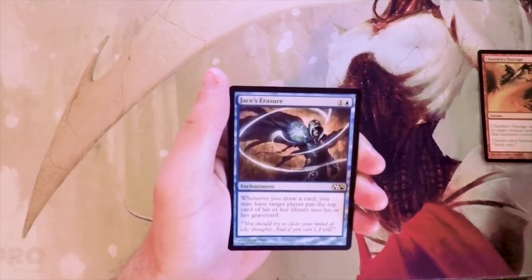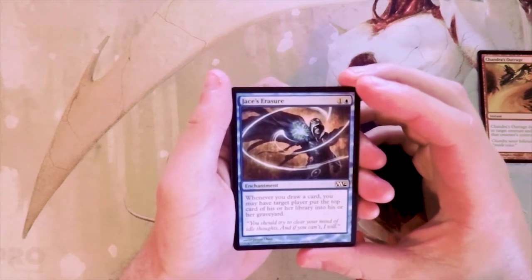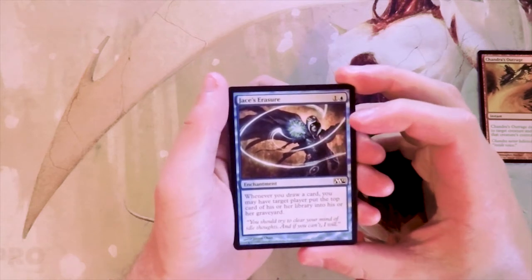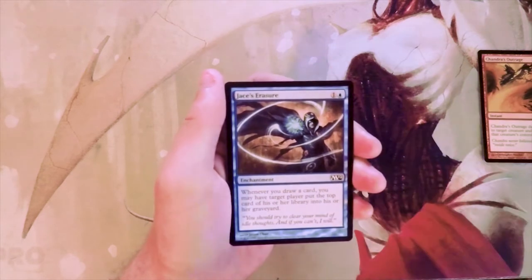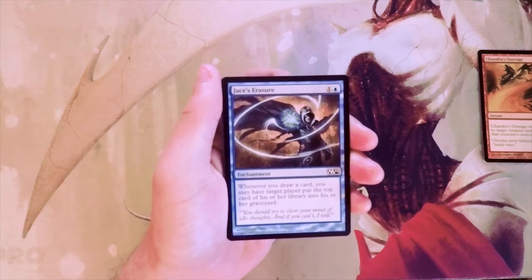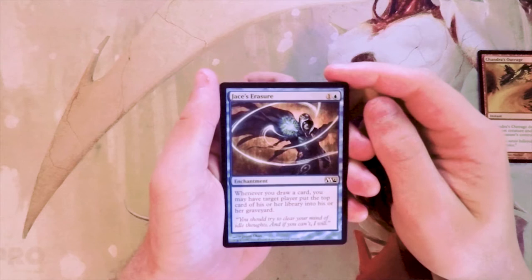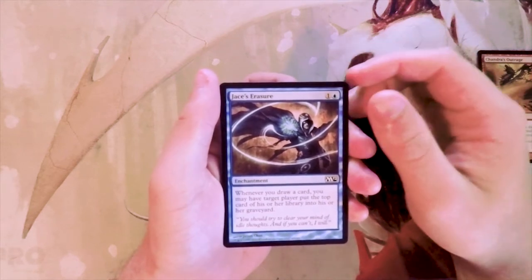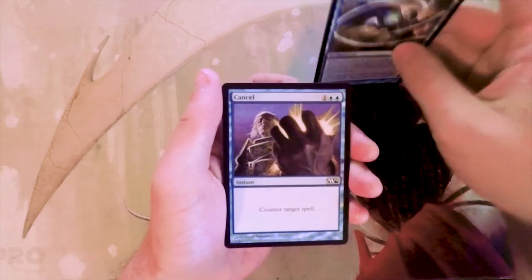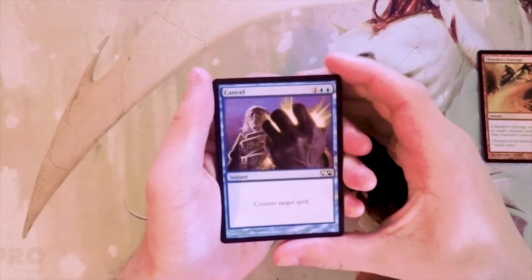Jace's Eraser is an enchantment for one and a blue. Whenever you draw a card, you may have target player put the top card of their library into their graveyard. This is an interesting one — I actually really like mill in limited. I don't know how well it's supported in this core set, but this isn't terrible if you want to go for it. I don't like that it's a two-mana enchantment with no immediate board presence, so I probably won't pick it.